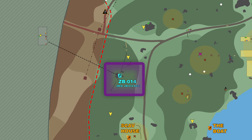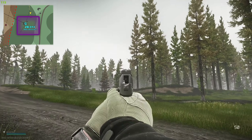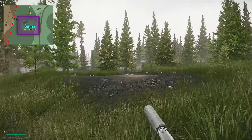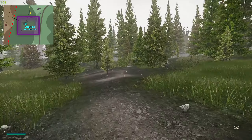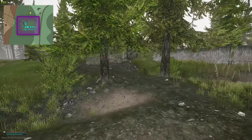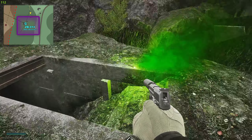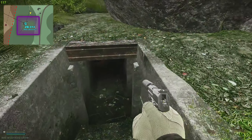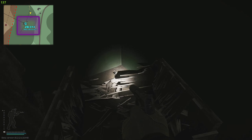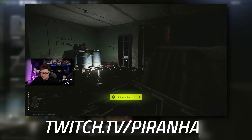Now we're heading over to the left side of the map where ZB-014 is. Down there is the scav house, and following that direction leads to the checkpoint. You can see sniper mountain over there, and just over that little ridge is attachment cabin. We're walking away from attachment cabin, heading all the way until we can see the wall. What we're looking for is a giant rock kind of set into the wall, just like so, and just here is the extract. As you can see, this one does have green smoke so the extract is up — you can extract here if you have the ZB-014 key.